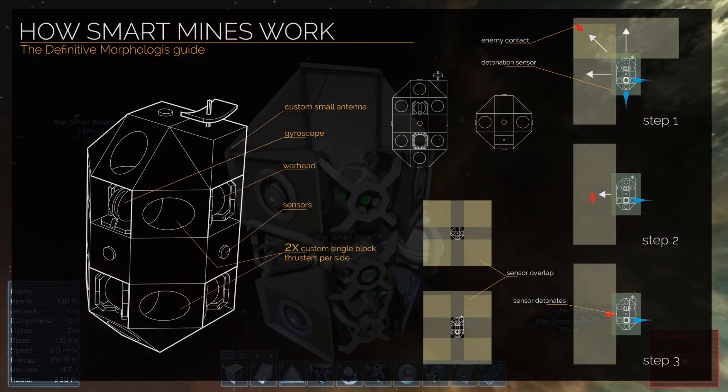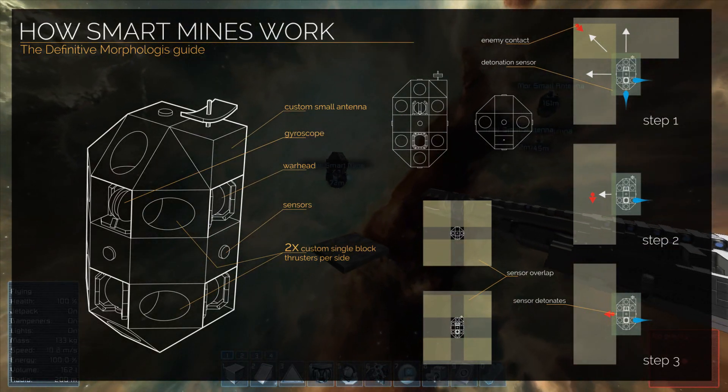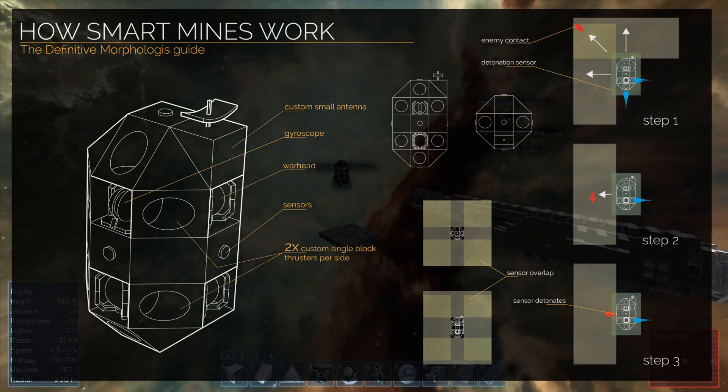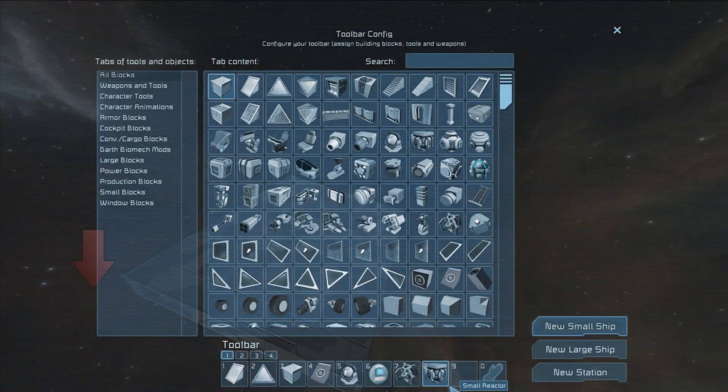In this tutorial, I'll be using two custom blocks — a custom ion thruster and a custom small antenna. You don't have to use these; I just use them to make it more compact. But if you want to download them, you can download them from the Steam Workshop in the info of this video.